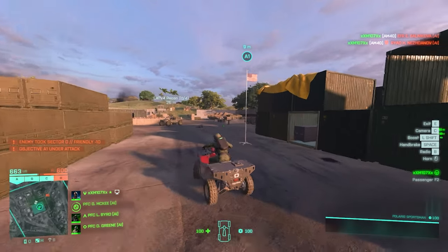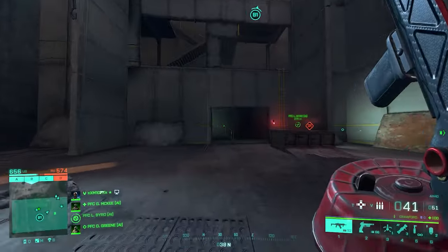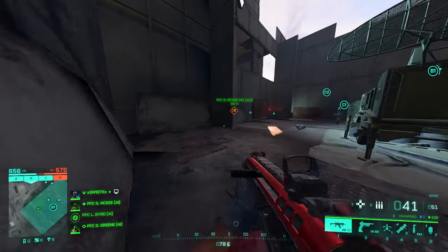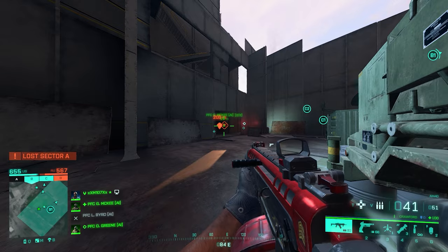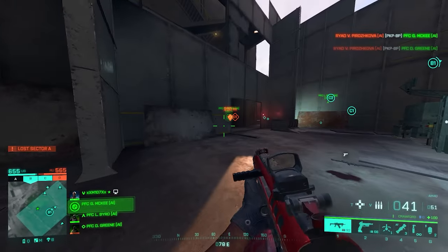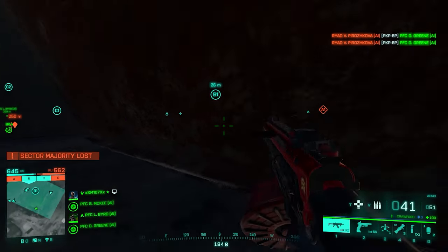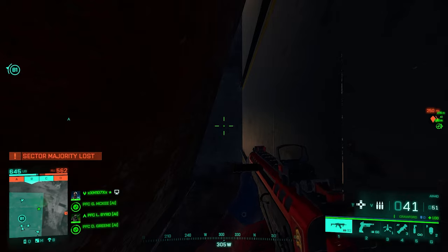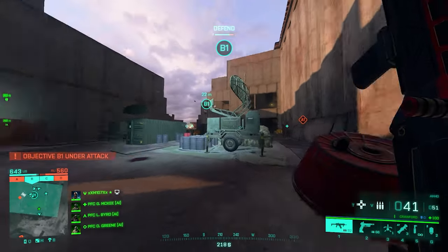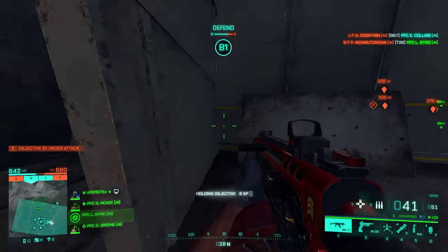Now we're at B site, and as you can see there's a lot of verticality here. First thing I want to show you — if you want to mess around with people and contest the site without them knowing where you are, this is the place. Get here and get under — those guys are not going to be able to see you. It's so dark I barely see myself. You can enter from both sides. This is a ridiculous spot I literally found myself, never saw it in a video.